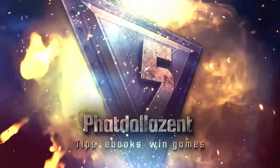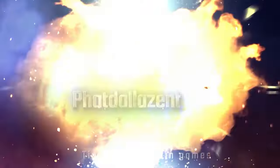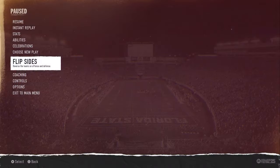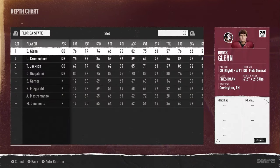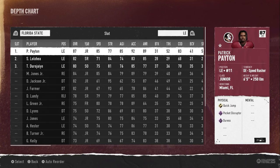The first and most important thing we're going to do is look at our depth chart. Whatever team you are using, certain abilities are going to make you way better against the pass. Right here we are looking at Patrick Payton — he has elite quick jump and pocket disruptor. The pocket disruptor ability activates on third down in eight-plus and fourth downs.